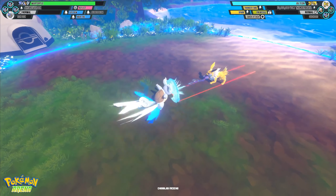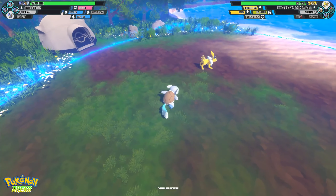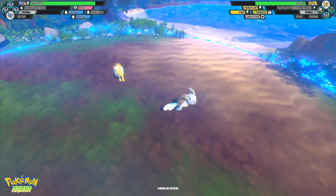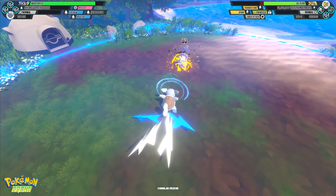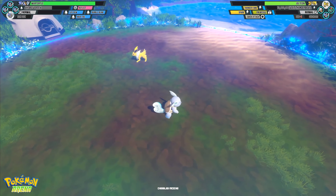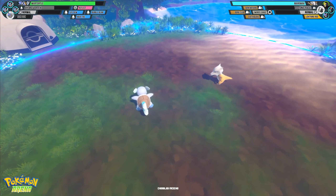Next up we have Bubble Beam. It's a pretty decent move, very similar to how Scald works in terms of its speed and its range. A major difference: you're not building up a status, but instead you are negatively affecting their speed stats. As you can see, Jolteon is progressively moving slower and slower up to a point where we'll max it out at negative six. You can of course get out of this by just swapping — if I switch to Marowak, the effect resets, and when Jolteon comes back in, we'll build it back up.